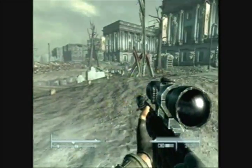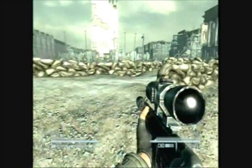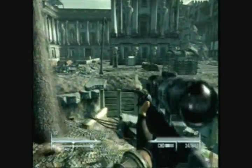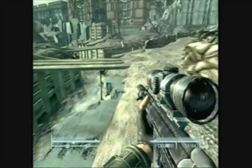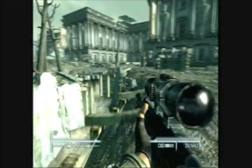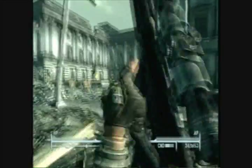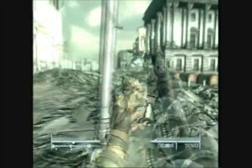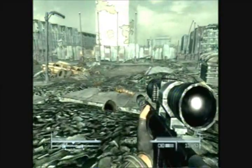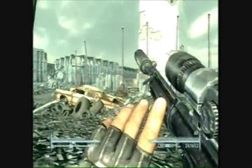Just keep going — right to the right is the Museum of History, right in front there. You want to head around this trench here. There's the Museum of History right there, where you can find the Lincoln's Repeater as shown in our earlier videos. The Brotherhood should be guarding the area — they will not fire on you unless you fire at them.